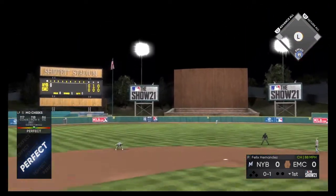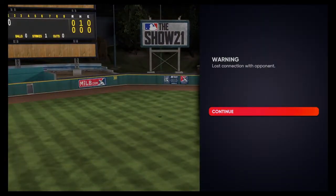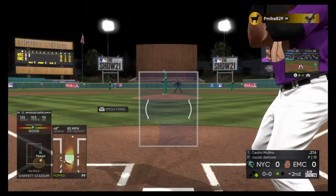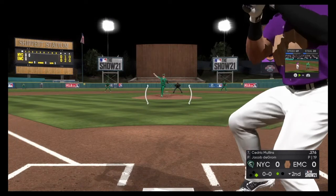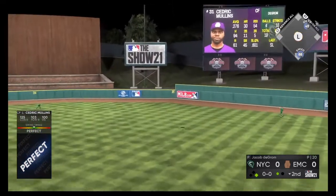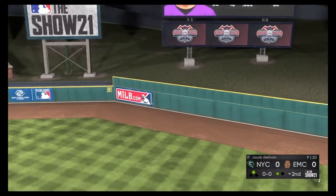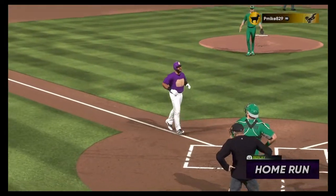Oh, and there's a drive to deep left center. You can pretty much forget about this one. This is way out of here. Cedric Mullins — that first swing for him, then this one where the runners fill up first and one gone. He leaves that one right over the plate, high and deep out to right center field. And it is gone — a home run.